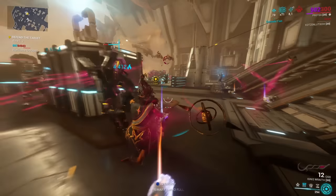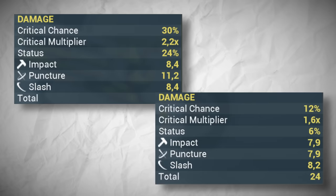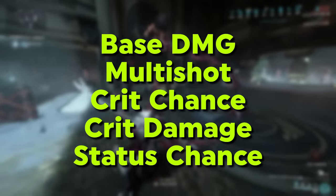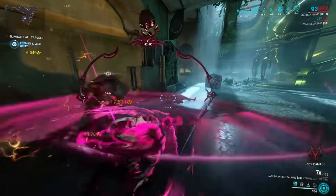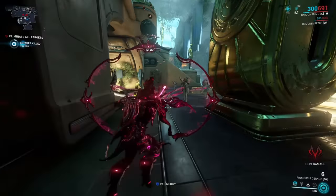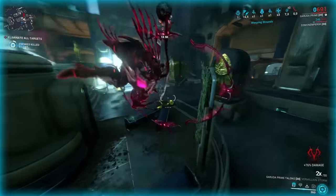There are two special cases: if both crit and status stats are strong, go for a hybrid build — base damage, multi-shot, crit chance, crit damage, plus additional status chance. If neither crit nor status looks promising, that usually means the weapon simply isn't good. My personal recommendation is to not invest heavily into weapons like that, and instead look for something with better base stats to work with.